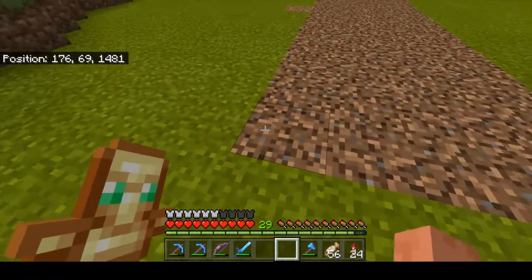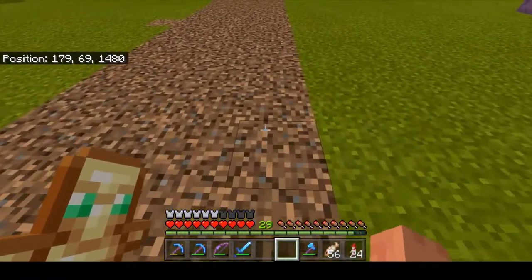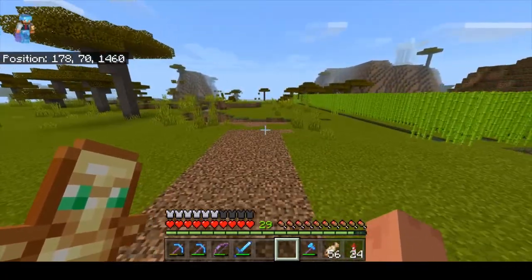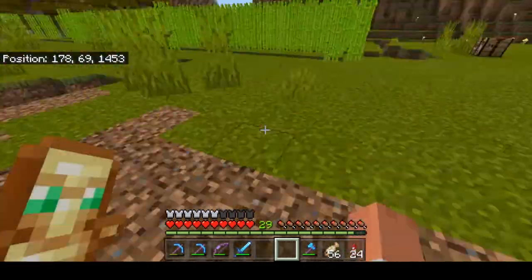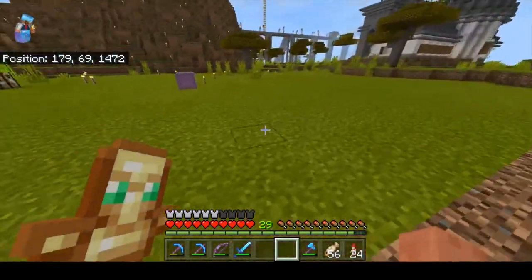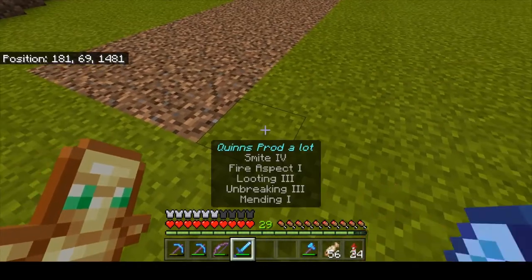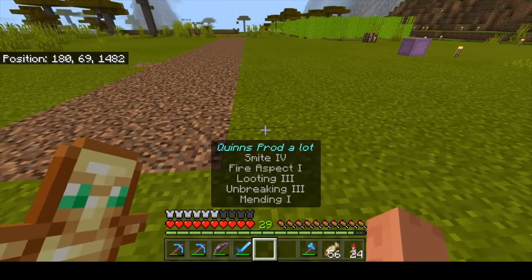We're gonna have our pressure plates on this side — when we get our horse on he'll run down here hopefully faster than me, and he'll end over here. We'll have signals both sides to determine which one is the fastest. It's not massive amounts of redstone; anybody can do this.